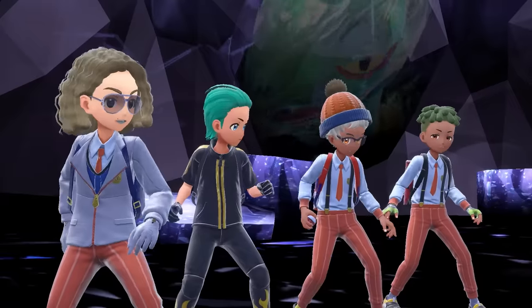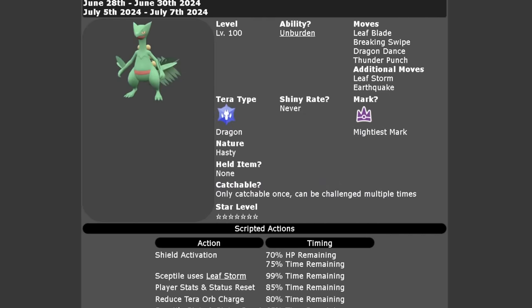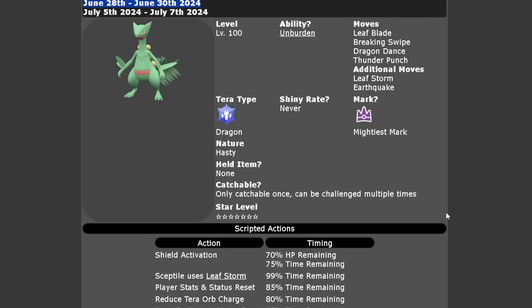Hello friends, Osiris here. The seven-star Tera Raid event for Sceptile is now live in Pokémon Scarlet and Violet. We're going to cover all of the details of this brand new raid as well as the best builds to solo it. The event is running for its first phase from June 28th over this weekend until June 30th, and it will return for the following weekend from July 5th until July 7th.